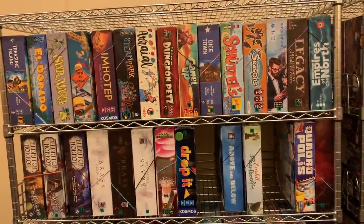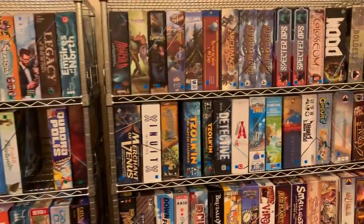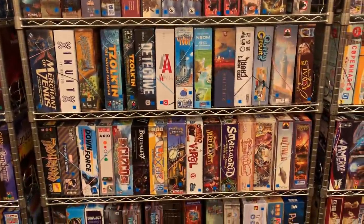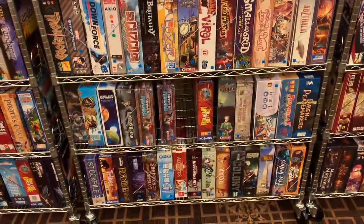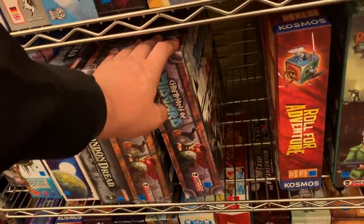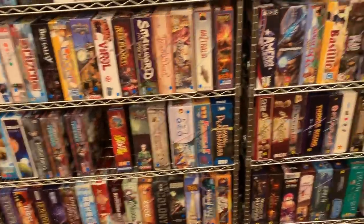What I'm doing is putting the games on the different shelves. The first shelf and the second shelf are Ticket to Ride-sized games. You'll notice that most games we have one copy of, but if the game is fairly popular — for example, we have Champions of Midgard here — this one has all the expansions, and this one's just the base game, in case you wanted to do that.